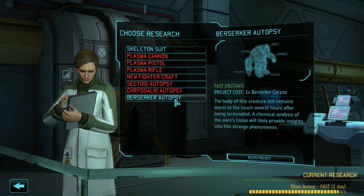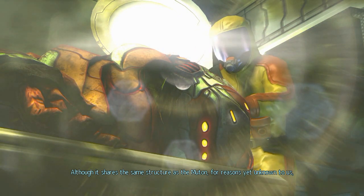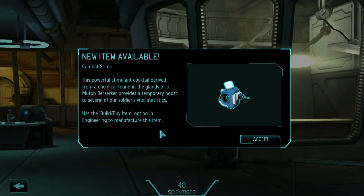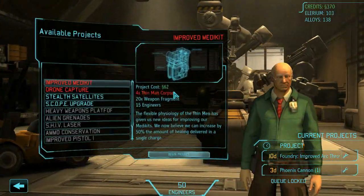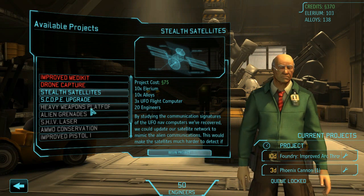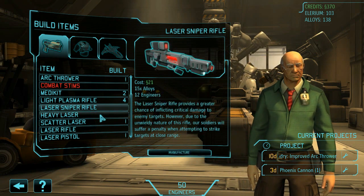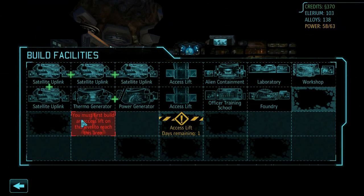Right, now we can do things. Skeleton suit or the berserker autopsy — let's go for the autopsy because that's automatic. The men are calling this beast the Berserker. Although it shares the same structure as the Muton, for reasons yet unknown to us the Berserker seems to be consumed by bloodlust with little regard for its own safety. This gives us the combat sims available for manufacture. So let's continue researching the Titan armor because we're going to need a couple of suits of that.